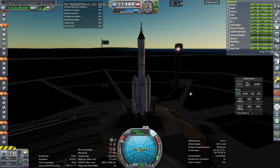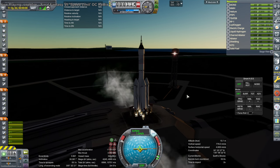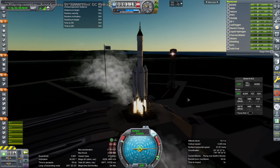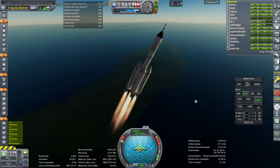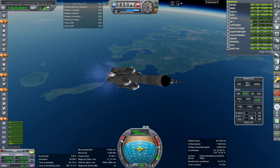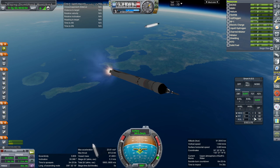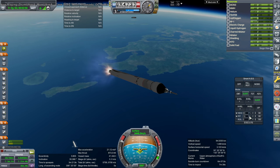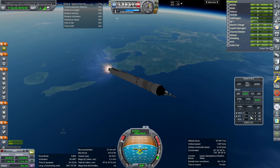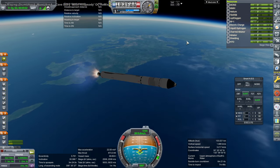SAS on, throttle up, ignition, and launch. We are past the speed of sound. Booster set — that was lower than I expected. Launch escape system set. At least the boosters didn't go off weird.